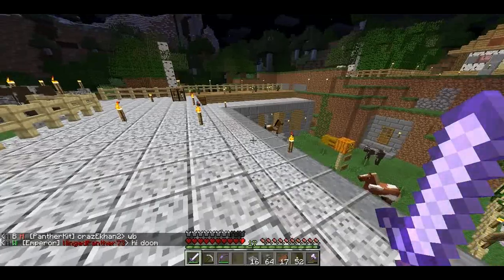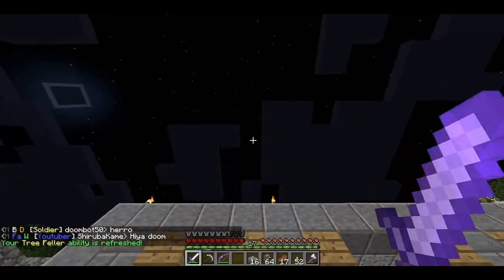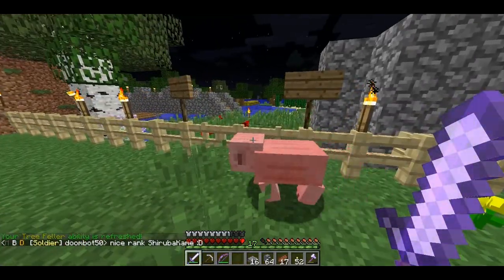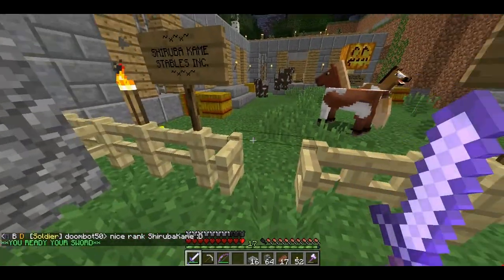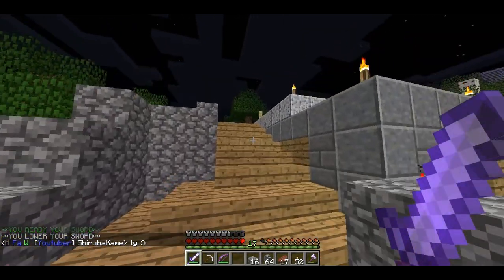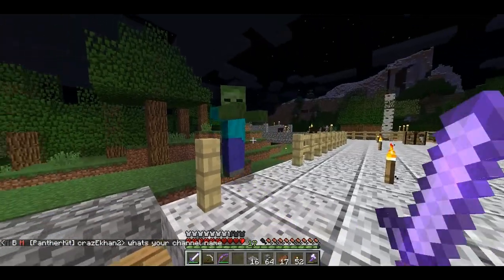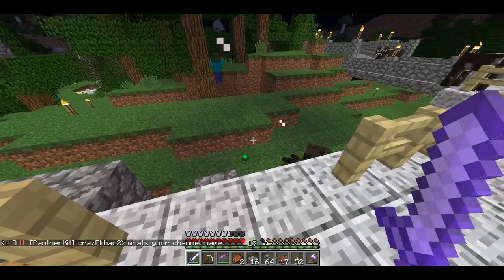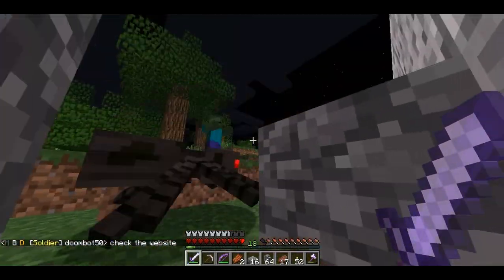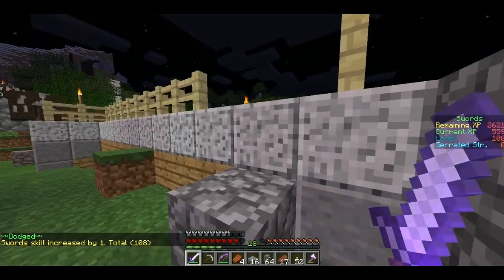I hear a spider! You rotten spider — bring it! Oh, he knocked me down here. I stopped to say hi to somebody coming online and that spider knocked me right off the roof. There's the zombie! Go away. Come here, spider — you don't get to knock me off the roof and then run away. Take care of the both of ya!